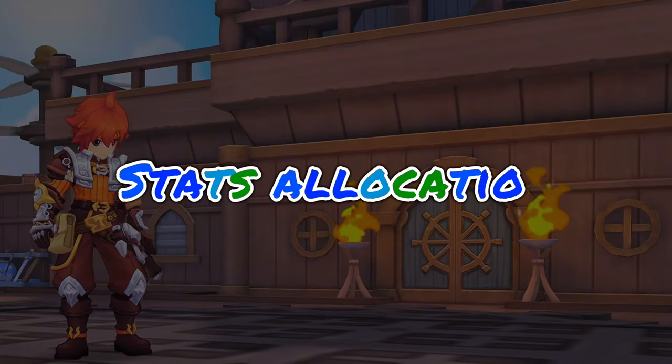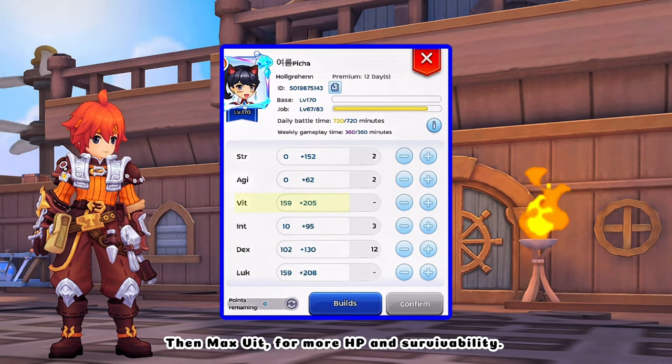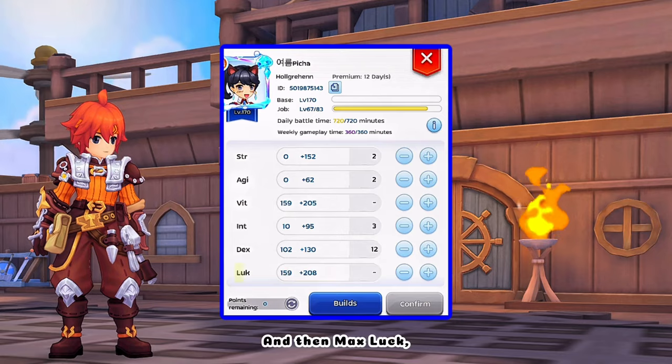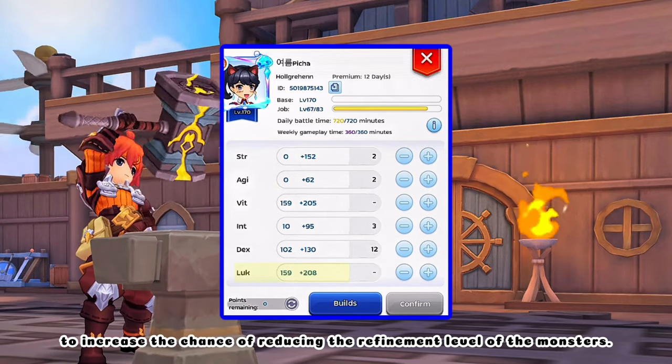And now for stats allocation. First, put DEX just enough to reach 500 hit. Then max VIT for more HP and survivability. And then max luck to increase the chance of reducing the refinement level of the monsters.